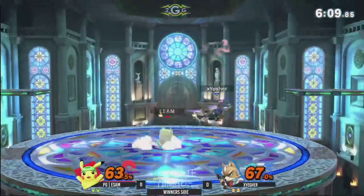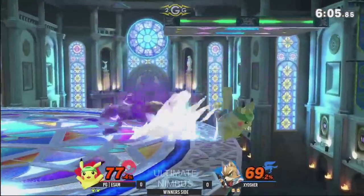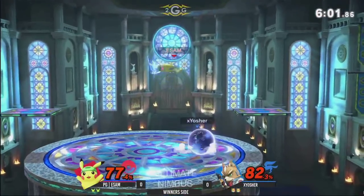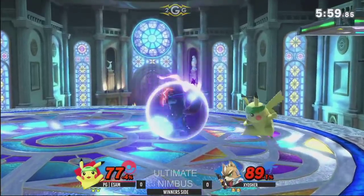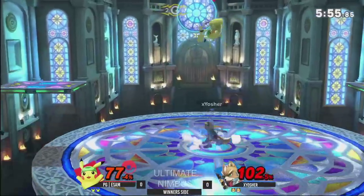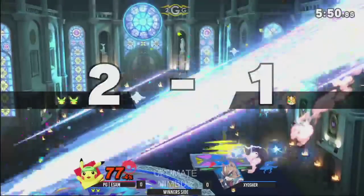I love Sky Battles — both players offstage just duking it out, like true gentlemen. Landing the up-air, and Esam trying to get the juggle, dragging down with nair. I like the shield pressure with those down tilts. Esam hitting him with the nair but missing out. There's the fair — that's the stock.